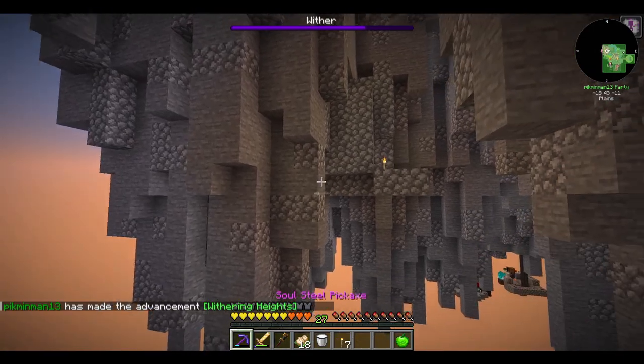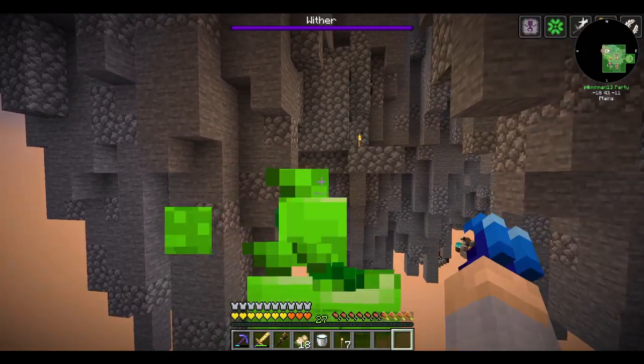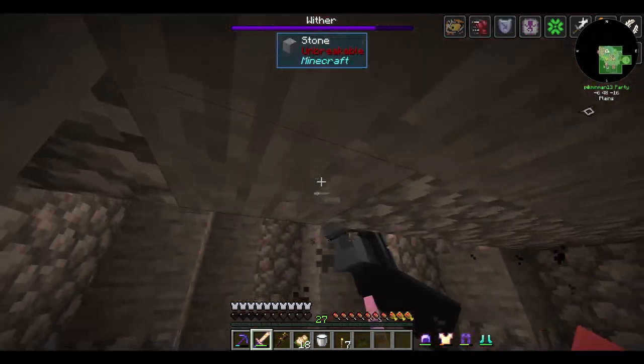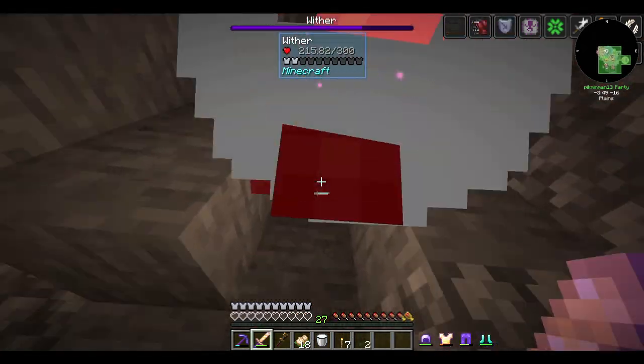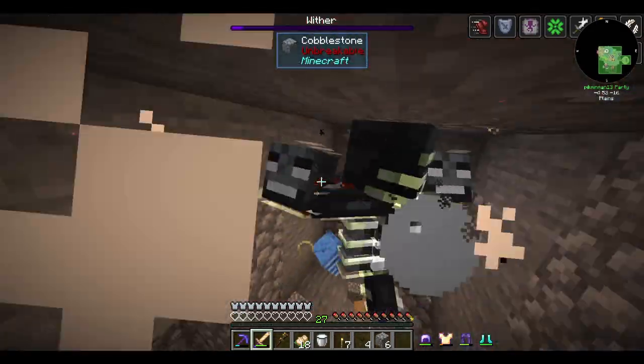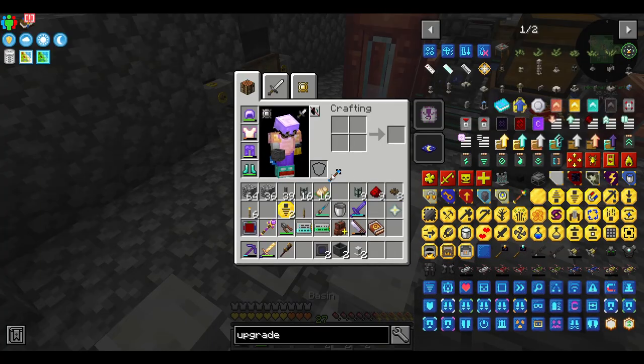Who wants a real quick wither fight? I can finally get one now that I've been bartering with piglins for a while and I need a nether star. Not much to say about it - mediocre gear is good enough and I can fly. I did it inside the island, though that is a little risky because the wither can still break all the blocks.